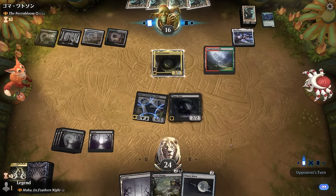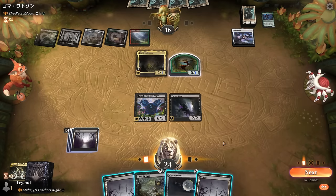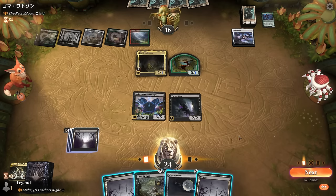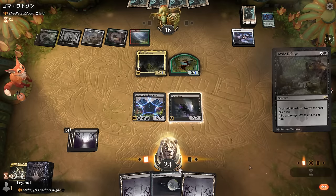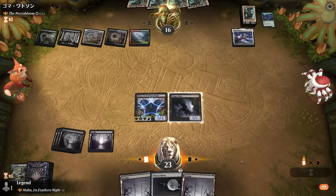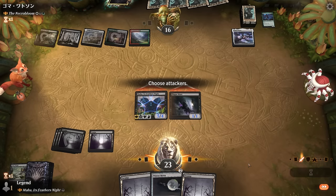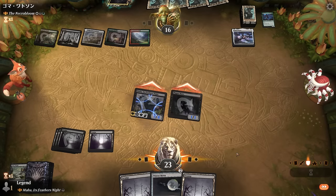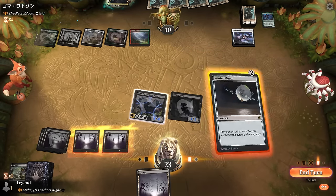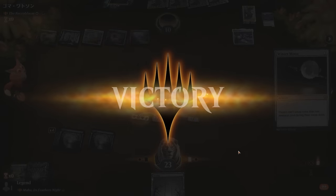The Necrobloom loses six toughness — there it is. The Foothills creature likely needs to surveil. Plague Mare can't be blocked by white creatures. We could still Deluge for one if needed. Playing Winter Moon means the opponent goes for a basic, but at least they won't be surveilling. It may have been fine to attack first. If we wait to play Winter Moon the opponent likely has one more non-basic in play, but it looks good enough.